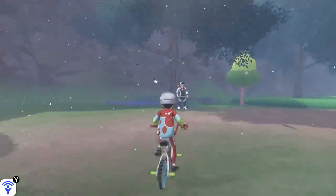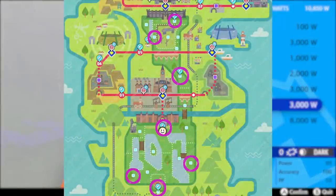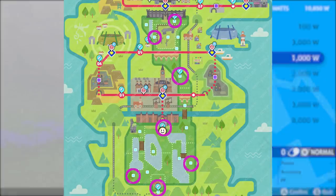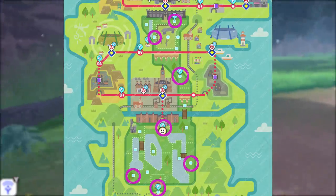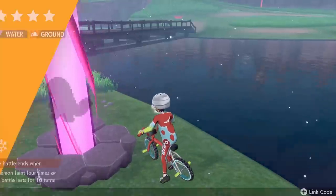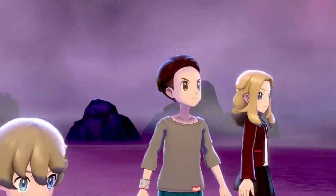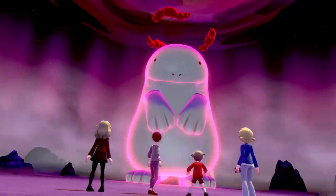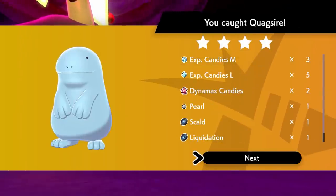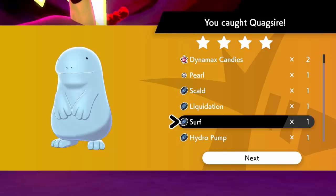There are seven different people in the wild area that all have a chance of trading you TRs, and on screen right now I have a guide courtesy of gosunnoob.com where all the people that'll trade you TRs are circled in purple. The other way to get the TR for Surf is by doing max raid battles against water-type Pokémon. From my own personal experience, most 4 and 5 star water-type raid bosses will drop Surf guaranteed, so if you're trying to get the TR for Surf this way, look for raid battles that start near the water.